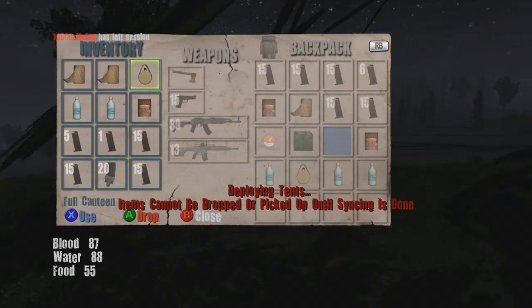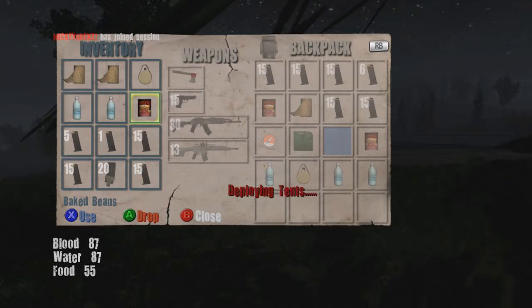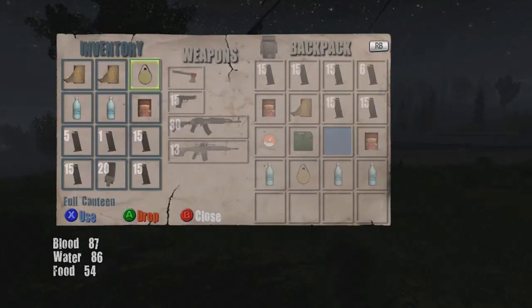This is what your inventory looks like. These are bandages used for healing, this is water used for your hydration. If your water — which you can see down at the bottom left of my screen — gets too low, you start to lose health and you cannot sprint. Food, which you can find all over the map, regenerates your health. If you eat some food it will boost your health up, and if your food is too low you begin to lose health and cannot sprint.